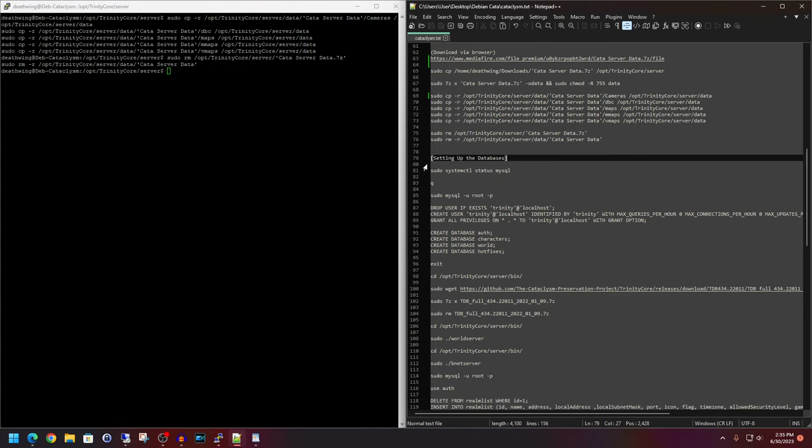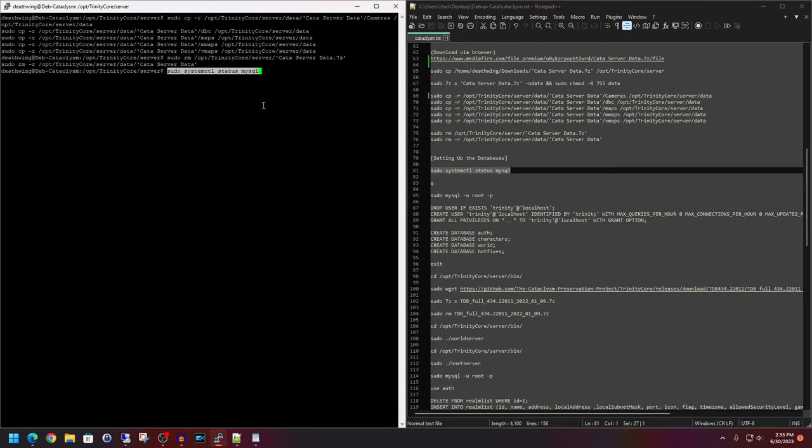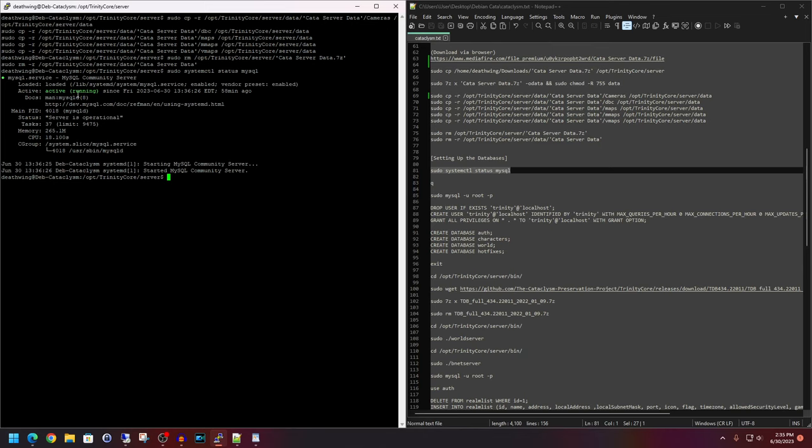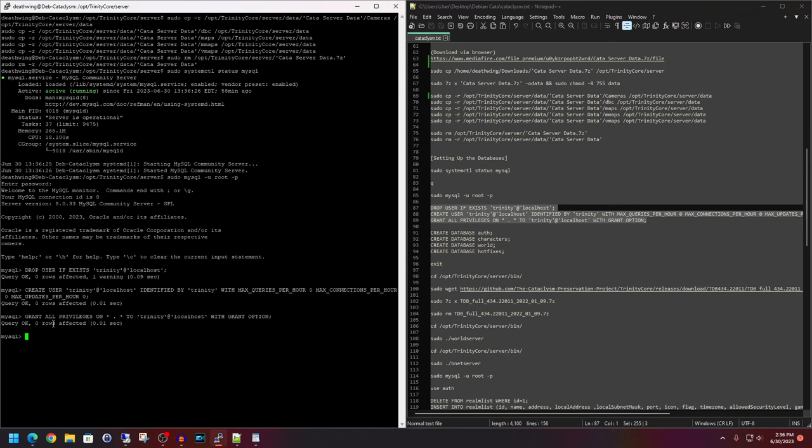Line 79 marks the database setup section. First, line 81 checks the MySQL server status — we're just looking for 'active'. If the terminal isn't returning to a ready state, type Q and hit enter per line 83. Then line 85 logs into MySQL as root — paste it in, hit enter, and type your SQL root password. Lines 87 through 89 create the Trinity user, assign it the password 'trinity', and grant it the necessary permissions. Paste those in and hit enter — everything should look good.